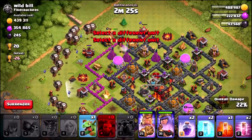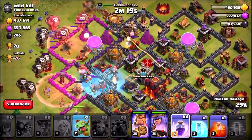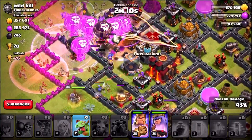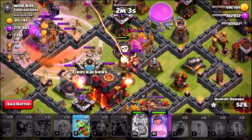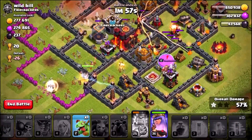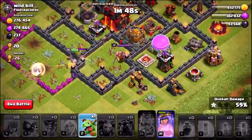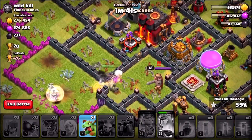I'm sending in the king at the top, using a rage spell on the queen to keep her alive, then bringing in the hounds and balloons. Dropping haste spells early, a freeze spell on the air sweeper, another freeze, and a poison into the core — then a rage into the center. The loons are rampaging through the core, doing decent damage, though I'm not sure we'll take out the second inferno tower. We're at just under 60% total damage.